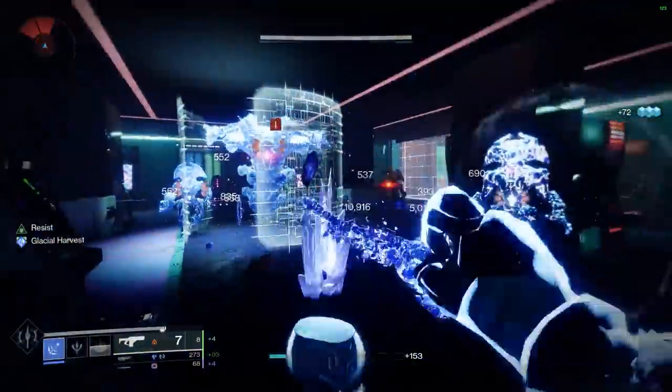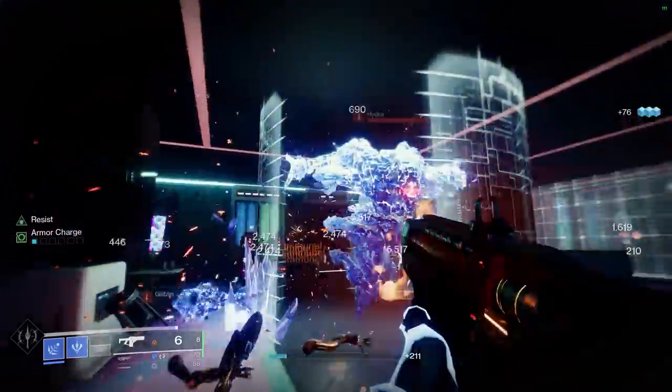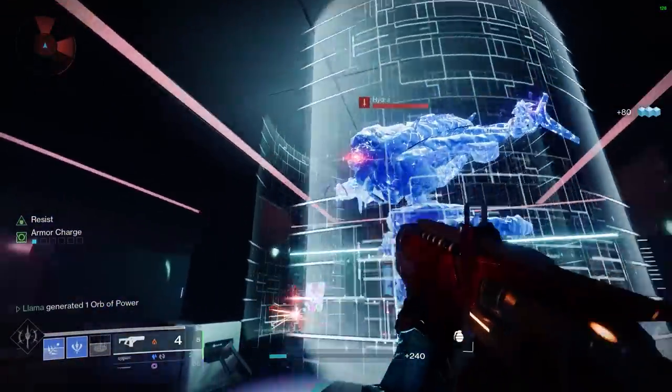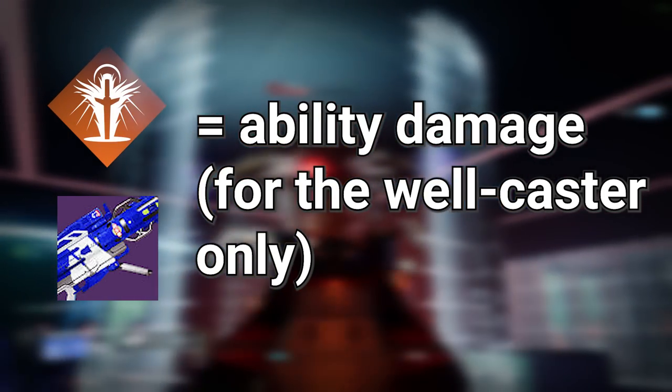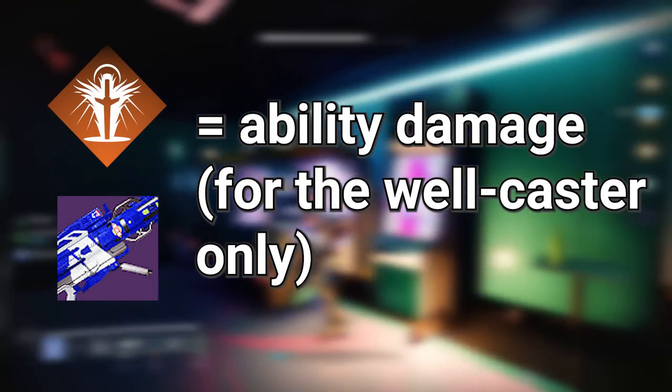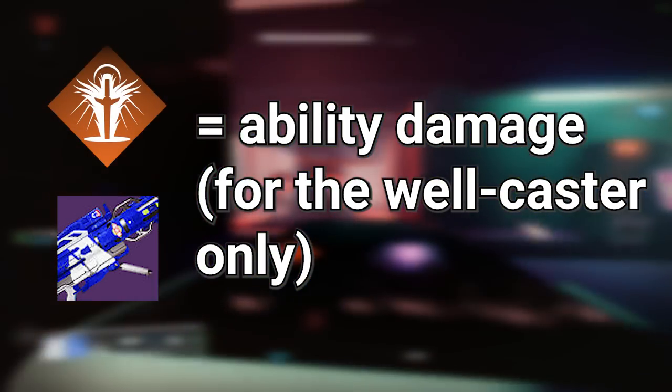Also, whoever on your team places Well of Radiance will not receive the buff either, since standing in a Well of Radiance — specifically if you are the Wellcaster — converts your ordinary weapon damage into ability damage, and because Hearts of Ice only affects weapons and not abilities, the buff doesn't work on the Wellcaster.